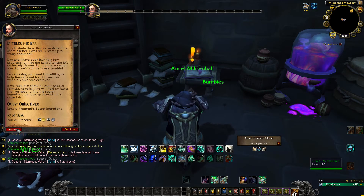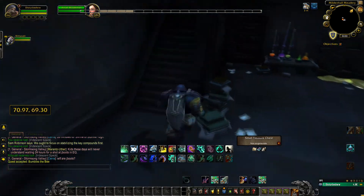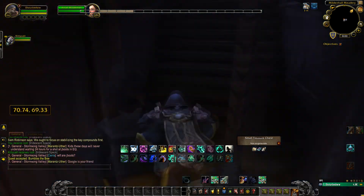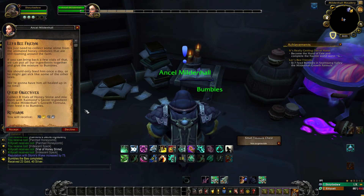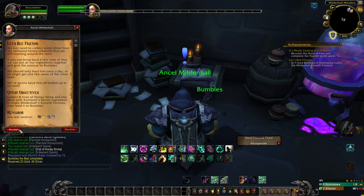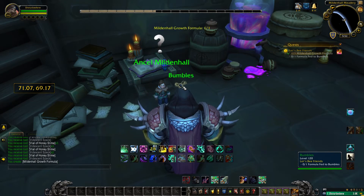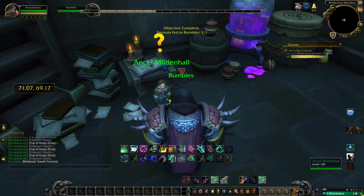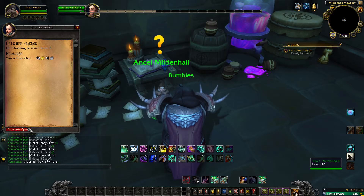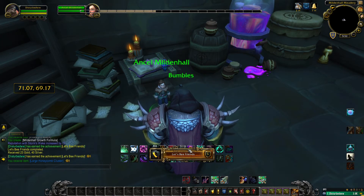You can pick up the daily from either location — they both will drop it. Once you locate him, you give him the note and he will give you a questline to go out and complete. Upon completing that questline, it will unlock the daily quest. You will need to complete this daily seven times, and once you do so, you will receive the achievement Let's Be Friends and the pet will be put into your bag.